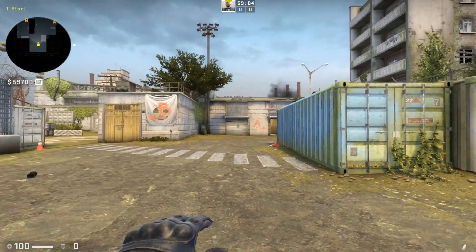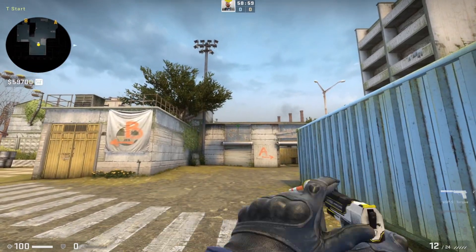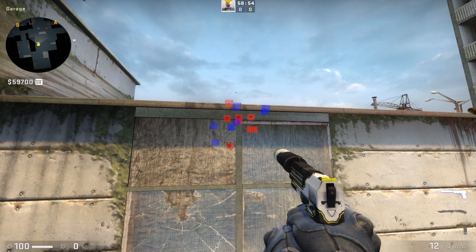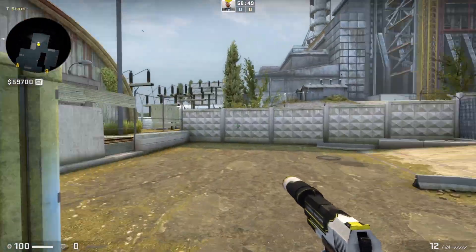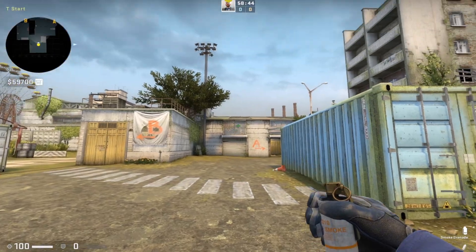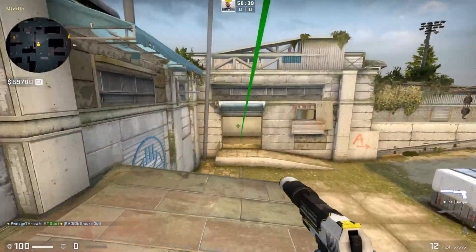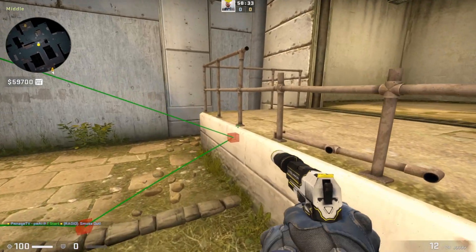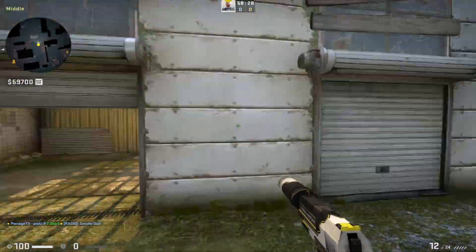This is just a simple mid-smoke — I'm going to mess it up the first time on purpose. You need to aim at the top of the windowsill right in the middle, doing the third line over: one, two, three. I'm going to jack it up intentionally. As you can see, the first point of impact is actually too low. I'll show you why that happened and how you can adjust your smokes accordingly.